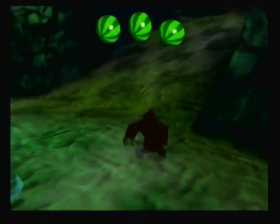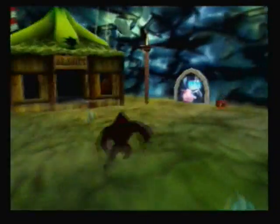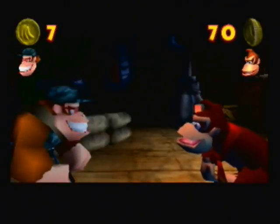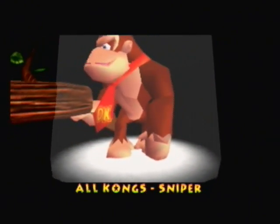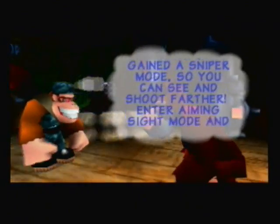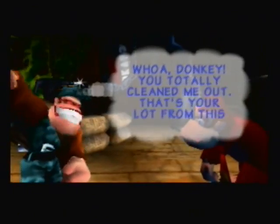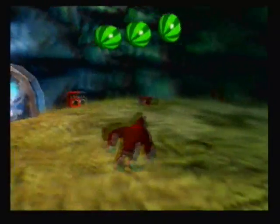In here is actually where we'll find Funky and all the other stuff you can do on this level. Here's where that balloon was — I was thinking of Candy's, but it's actually Tiny's, and it's right here. So let's go ahead and purchase the Sniper mode. You basically hit C right to zoom in on your crosshair, and C left to zoom out if you're zoomed in. That is all the upgrades we can buy from Funky, so we're officially done with him. We also have some homing ammo right here if you want to restock.